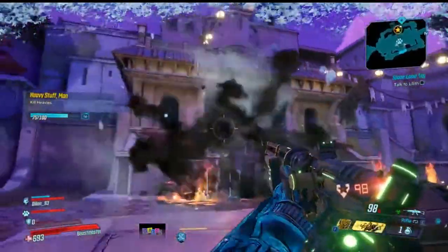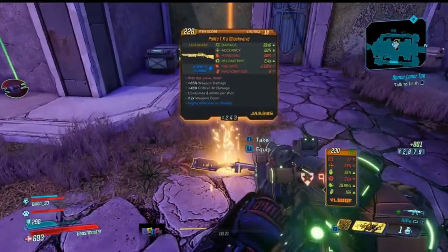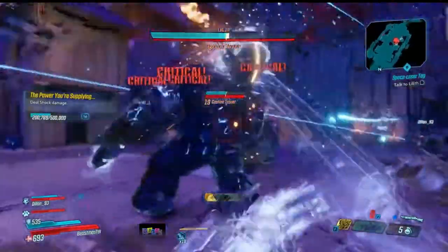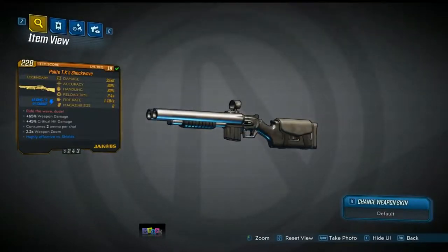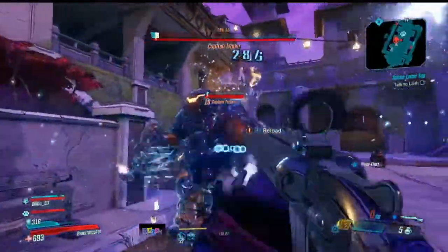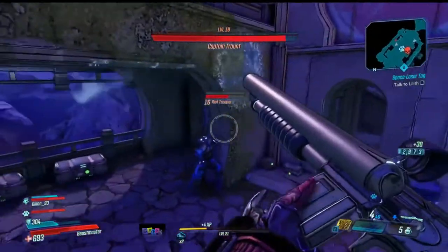I also got TK Baha's Shockwave while farming Traunt — it's a legendary Jakobs shotgun that does shock elemental damage. The flavor text is 'Ride the wave, dude,' and it fires blue projectiles in a horizontal line that escalate up and down and ricochet off walls. It offers boosted critical hit damage, weapon accuracy, and fire rate. I am uncertain whether Captain Traunt is guaranteed to drop these specific weapons or just random legendaries, but either way he's easy to farm with pretty good drop rates.